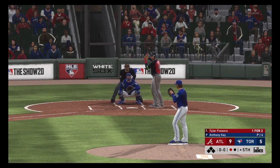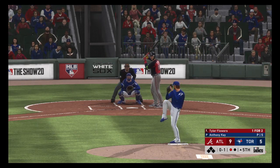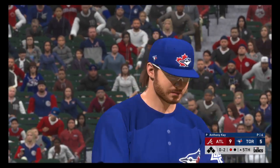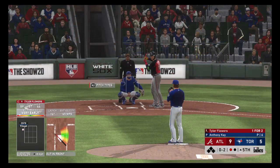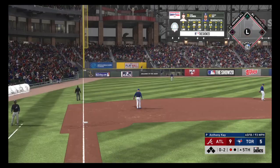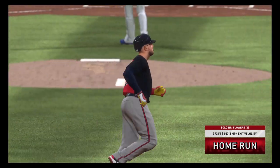Digging in now is Tyler Flowers — one-for-two with a double on the ledger. Strike one anyway. A softly hit ball, foul off to the left side — strike two. Into the windup, here comes the 0-2 pitch. They think they may have gotten him again — this one's hit deep to left field, and for the second time in the inning the gopher ball will come back to bite him. It's a home run!